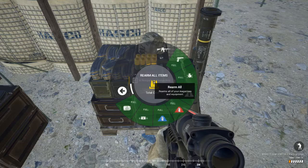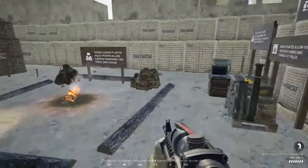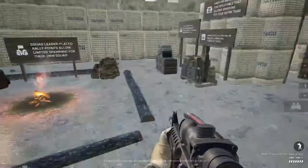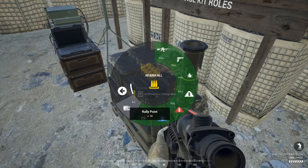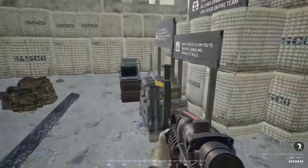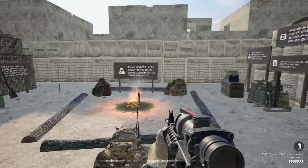Moving on to spawn points — squad leaders have rallies. Only the squad leader carries a rally point; it's on key 6 with your binoculars. This is something you do have to rearm — it takes ammo now, and you can carry one at a time. Between deployments you'll need to visit the ammo box and rearm either by clicking your rally point or using 'rearm all.' Make sure your hand does the grabbing animation to confirm you've rearmed. Rally points are great for assaulting forward bases where you haven't had a chance to get a HAB up yet, and great for moving your squad around quickly.